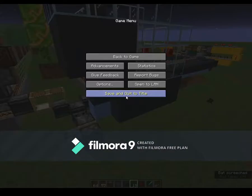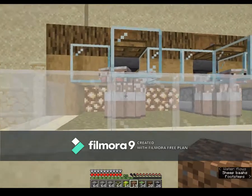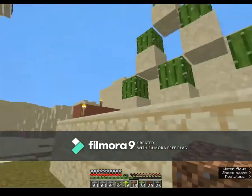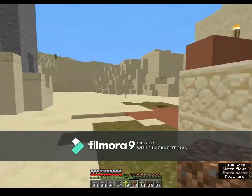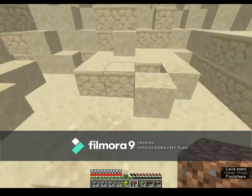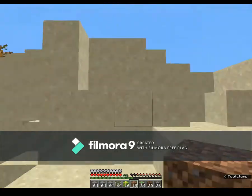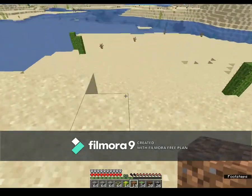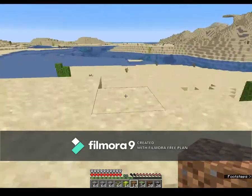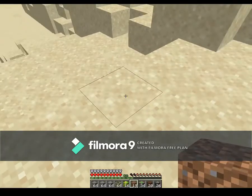Let's jump back into it then. Next to our sheep farm — which looks like it might need some more shears put inside — I've also made a little mini cactus farm, as I needed the green dye. This is where we're going to put it, so we want the big bit way back here.